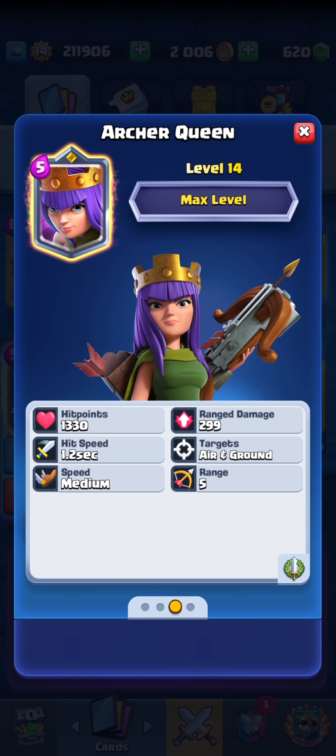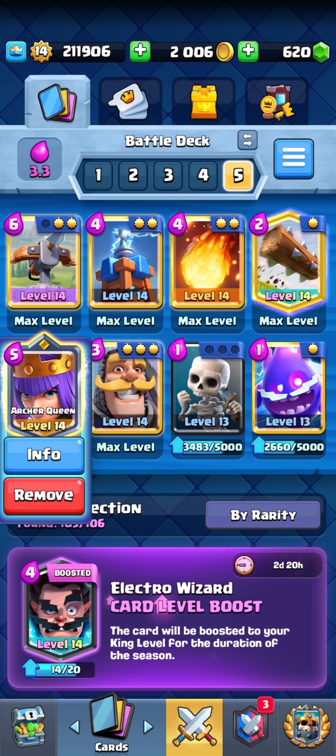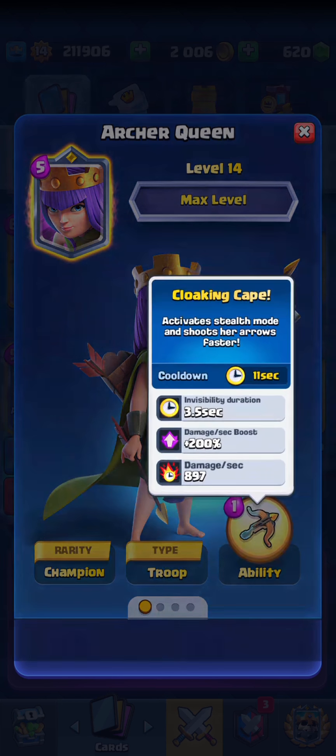Since not only does it go invisible, which means nothing can target it — even spells — Tornado doesn't fully pull it, and Log sometimes doesn't even knock it back. So it's just very weird with how the ability works, and the fact that basically nothing can get in its way. You can use an E-Wiz to kind of reset it if it's targeting the tower with the ability on, but then it'll just shred the E-Wiz and that's a wasted four elixir. So the fact that this ability is just one elixir is just nuts, and I think that is for sure what they need to address.